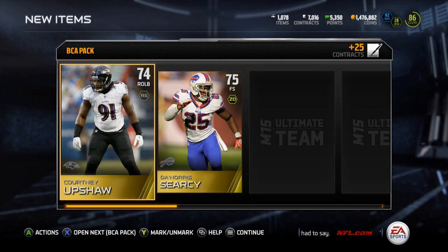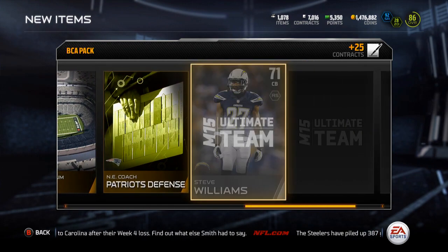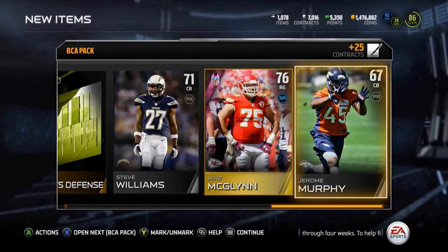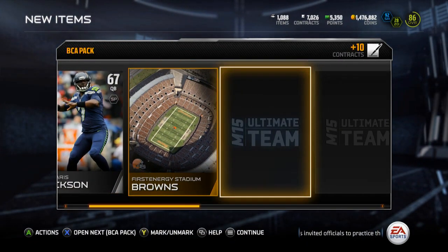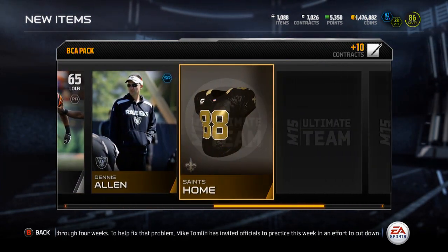Courtney Upshaw and Denauro Searcy, alright. There's my BCA - Mike McGlynn, alright, not terrible, I'll take the Mike McGlynn. Can I pull one elite? I think Demarius Thomas and Joe Staley are the most expensive - those are the ones you want to pull. Alright, David Amerson, I'll take that.